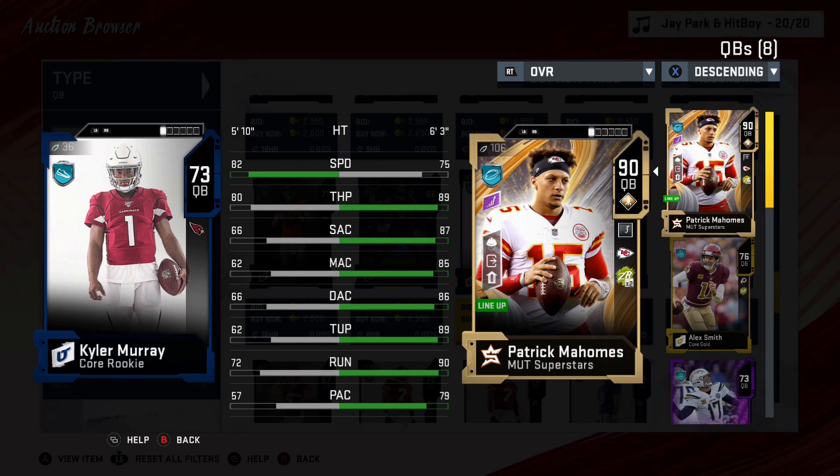Both budget and high-spending players will still want to have the best quarterbacks possible for their team. I'll be talking about a slate of them starting at 12, and once we get into 10, they won't necessarily be budget quarterbacks. They will actually be quarterbacks that can fit onto your team, and I'll be talking about how many coins you'll potentially have to use for them.